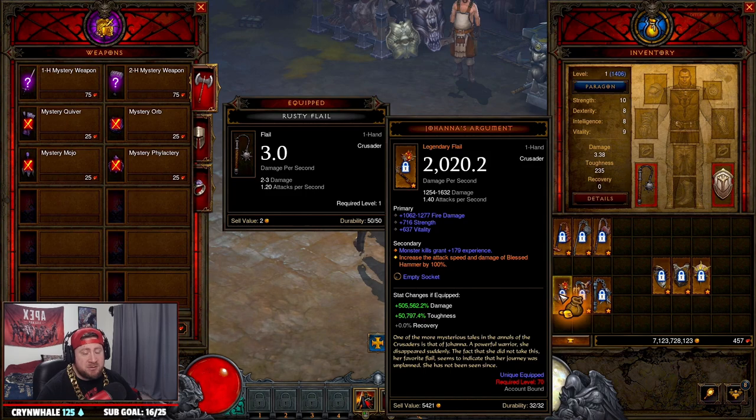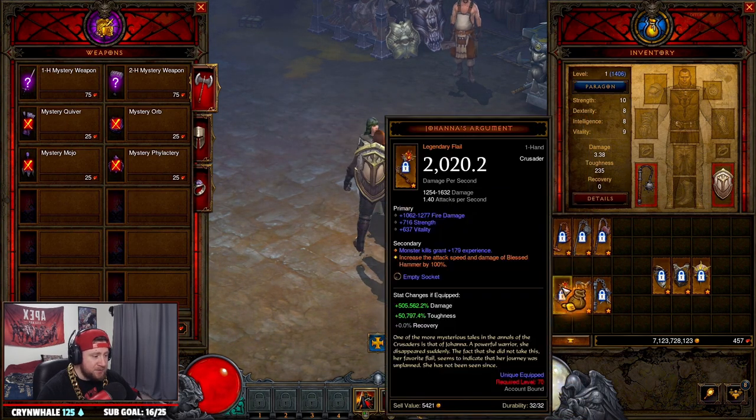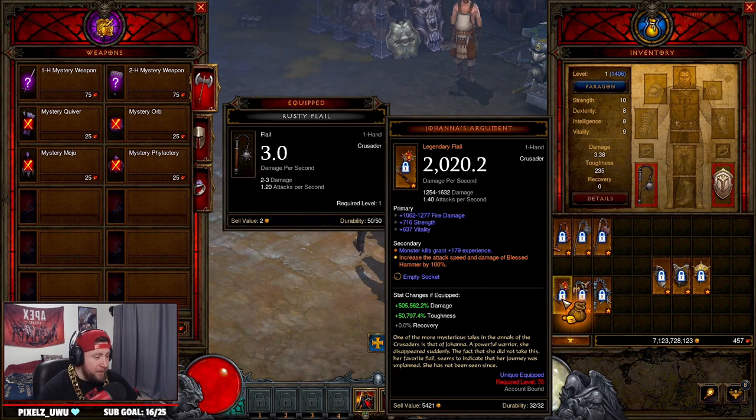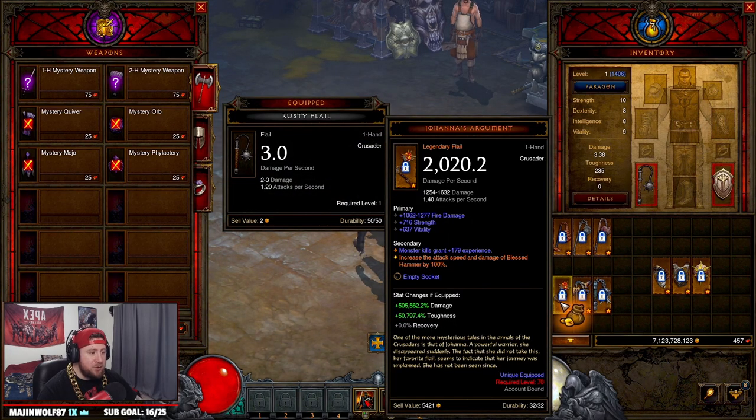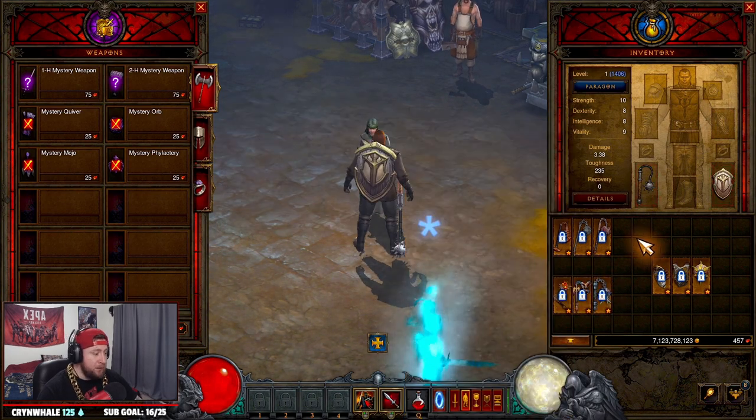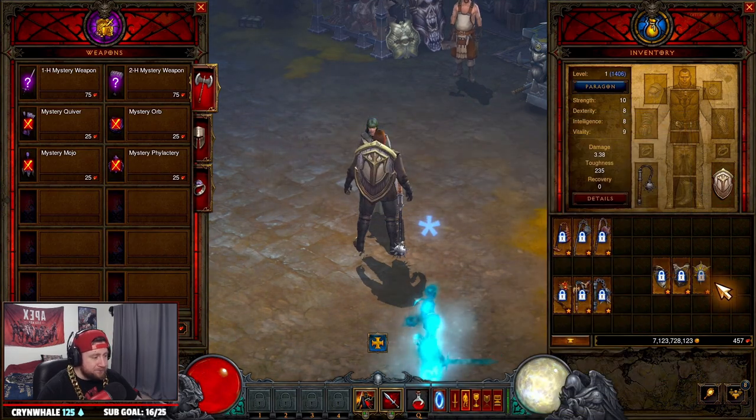In order of priority, I'd go Johan's Argument first, then Falcon's Foot, then Dark Light. You're going to get some other options if you get unlucky — I warned you there are so many weapon options for the Crusader — but these are the ones you want because they also pair really well with what we're going to be gambling for.